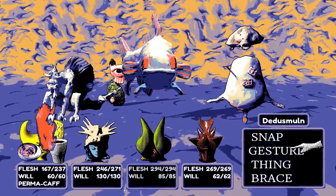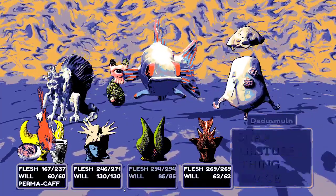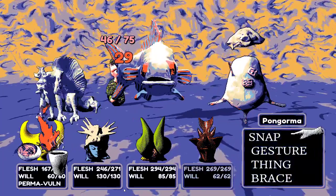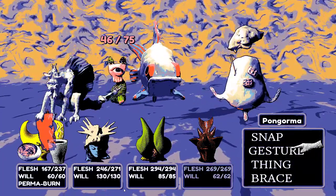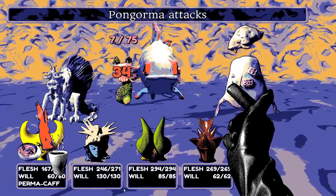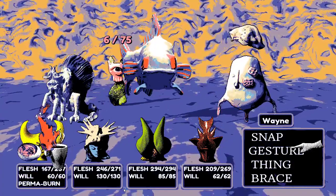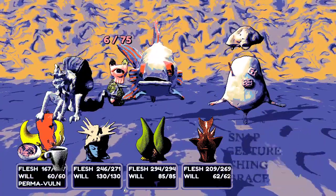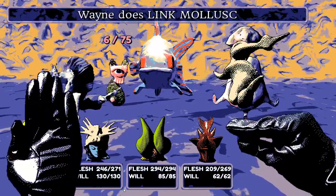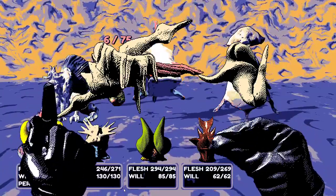They're so much stronger than these enemies now — the enemies miss, which has never happened before. They taunt the enemies, then systematically kill them using Link Mollusk followed by Samsonosis's attacks. A tyro dies easily.